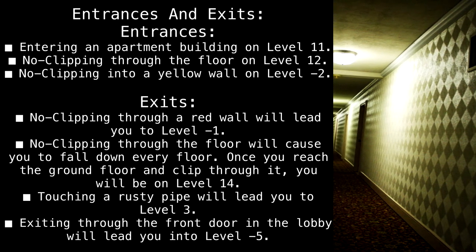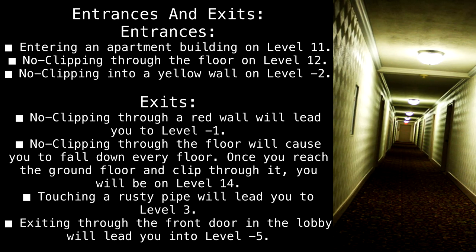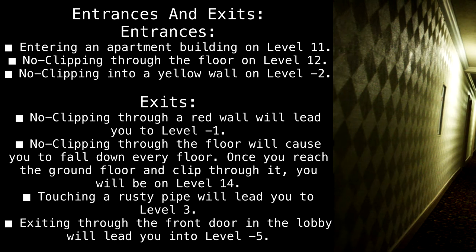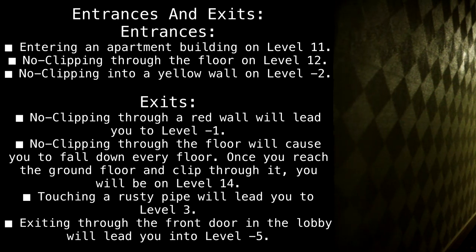Entrances and exits. Entrances: Entering an apartment building on Level 11. No-clipping through the floor on Level 12. No-clipping into a yellow wall on Level minus 2.